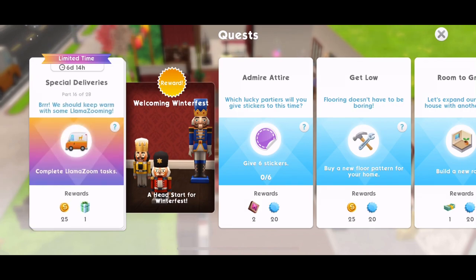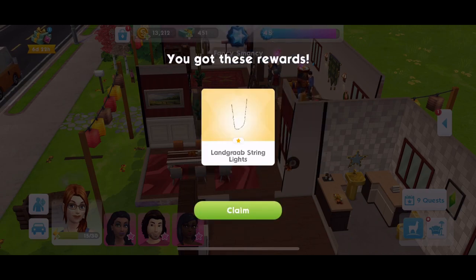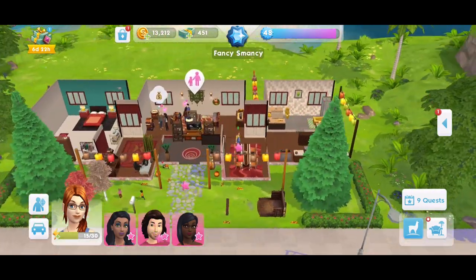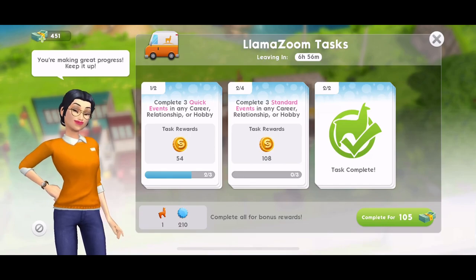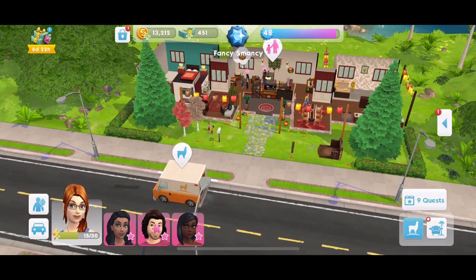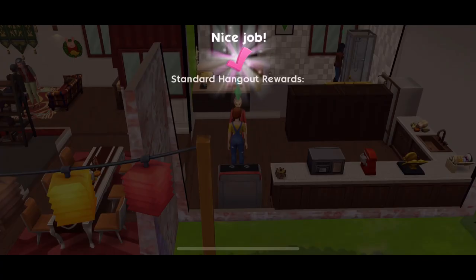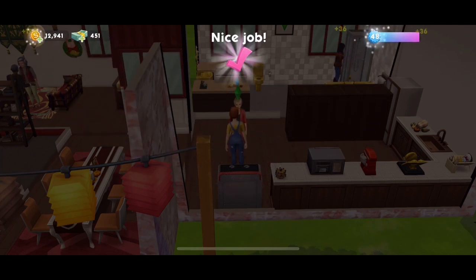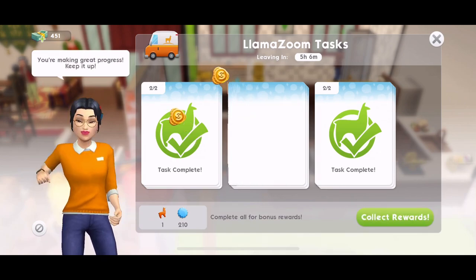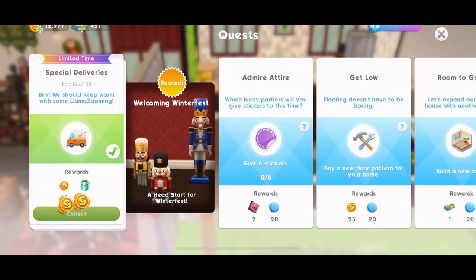Part 16: we should keep warm with some llama zooming — complete llama zoom tasks. I did say at the end of the last video to start your llama zooms when you can. I have started mine — I've got seven hours left and I'm partway along them. If you haven't started, just go to your van and start your llama zooms. We are about to finish — let's collect those rewards on our llama zooms. That is quest part complete. Part 16 done.